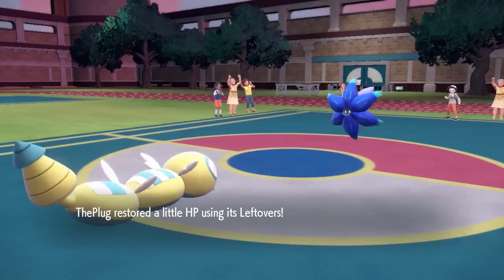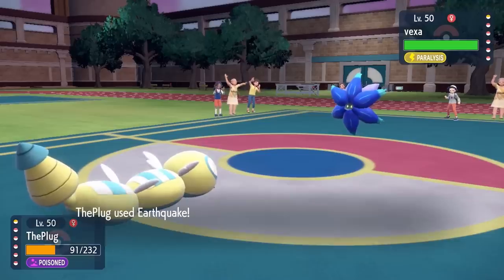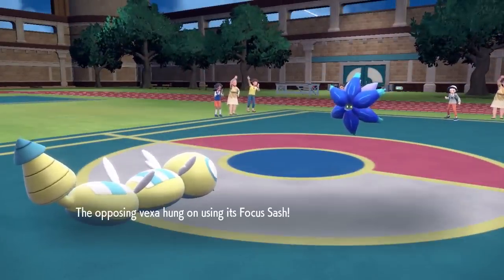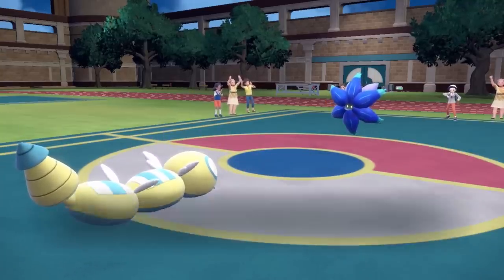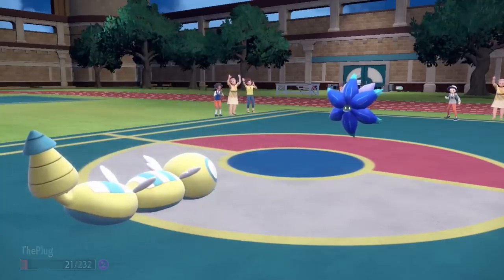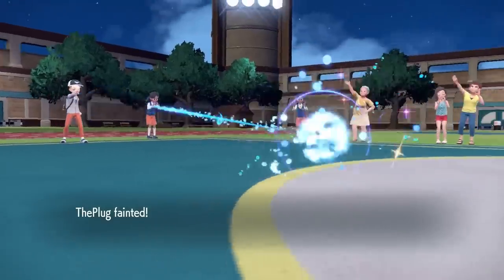Dunsparce doesn't have too much longevity at this point, which is fine — he finally got an evolution and now has two sets of wings. I go for earthquake hoping for para hax. He's on the sash so it knocks him to 1 HP, but since I hit with a physical move he throws toxic spikes on my side — hazards all over the place. He doesn't get paralyzed, hits with power gem, and then the poison takes out Dunsparce. Para luck wasn't there, but the door is now open for Klawf.